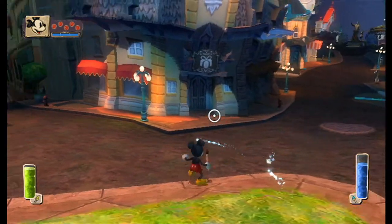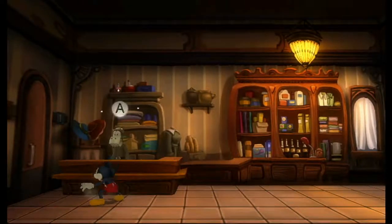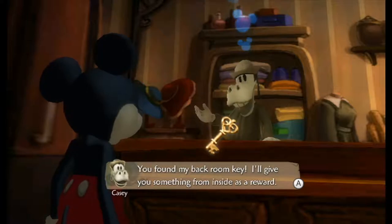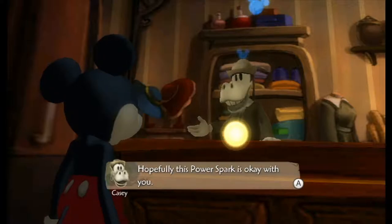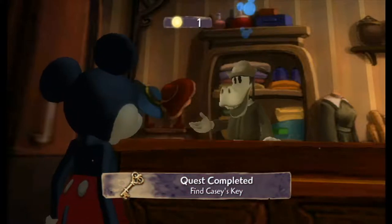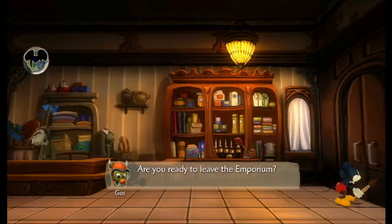Let's see — there were two power sparks to get, and one of them was at the Emporium, and I believe this is where the key comes in. So before he probably just would have asked us for the key, but we already found it, so that works. Why, that would be quite fine, my good sir. Thank you. Gotta love it when you complete a quest before you even get it.